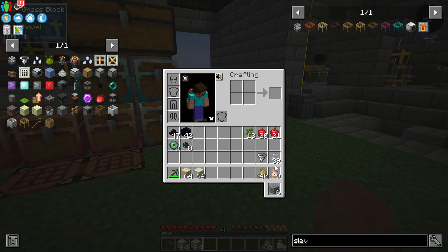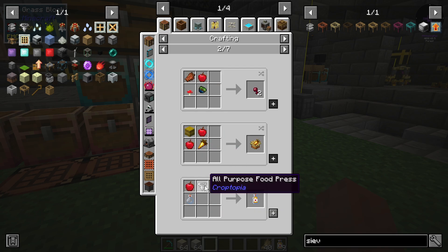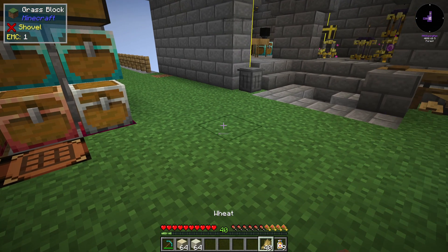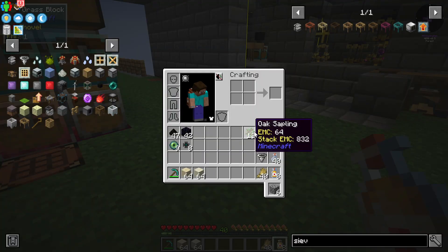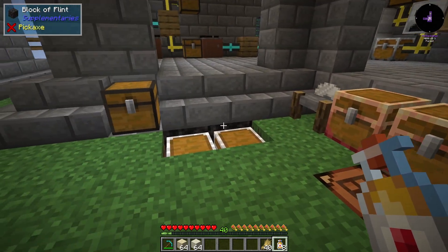I also wanted to address food and get something a little better. I looked for uses for the apple and found one right here. It wanted me to make this with jars - the jars are made with just three pieces of glass. This is made with a couple of pistons and a hopper, and it gets reused. Oddly enough, see how our hunger is full, but there's also a satisfaction bar. You can drink this and it fills that up even though you're already full. So this is a really good item, and then it puts the empty jar back for us.